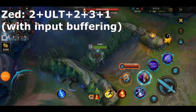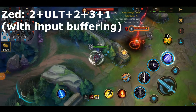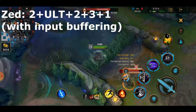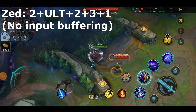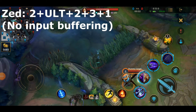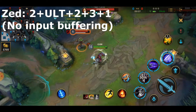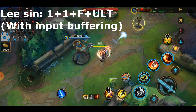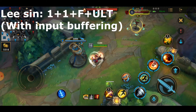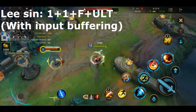The first mechanic I'm going to be talking about today is input buffering. What input buffering is, is you're inputting moves before they can even come out, and this enables you to do the move the frame that it's possible. This is extremely important to know, especially if you're playing champions like Lee Sin or Zed who need to have these fast inputs to execute their combos optimally.